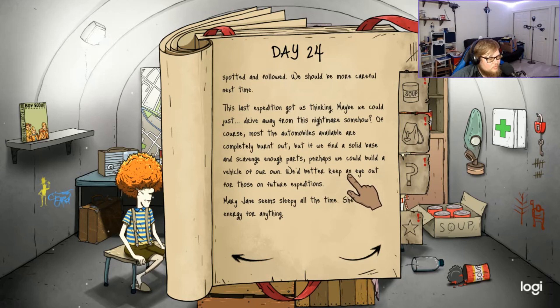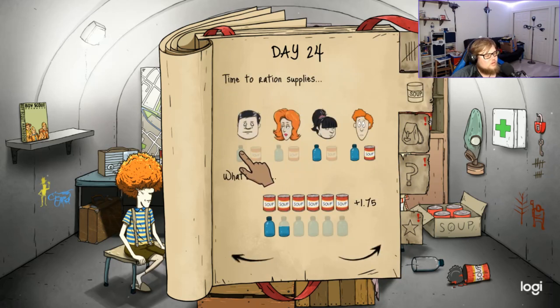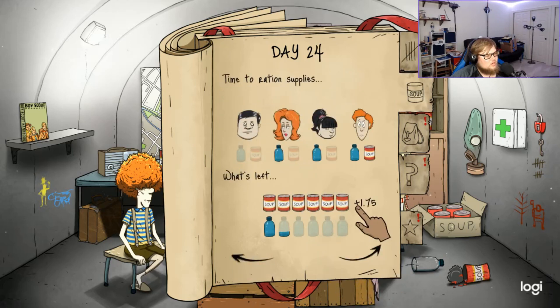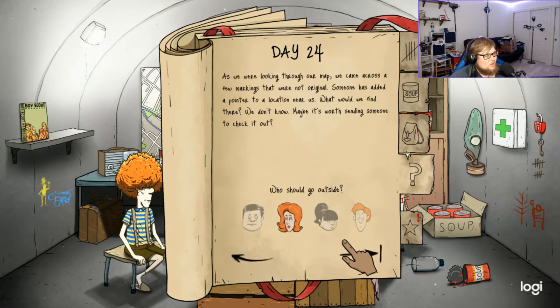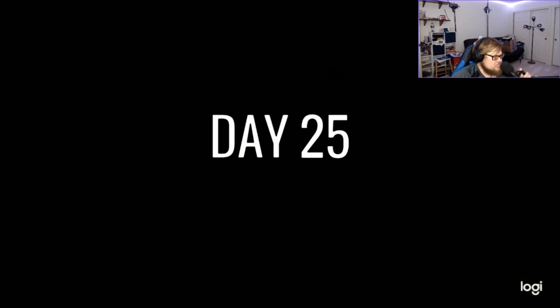We spotted and followed — we should be more careful. Most automobiles are burnt out but if we find a solid base and scavenge enough parts, perhaps we could build a vehicle of our own. Mary Jane needs water, Dolores needs water, Timmy needs water — water, food, water. We've got so many soup cans. Dolores should go outside. Day 25 — almost a month stuck down in the shelter. This is rough.